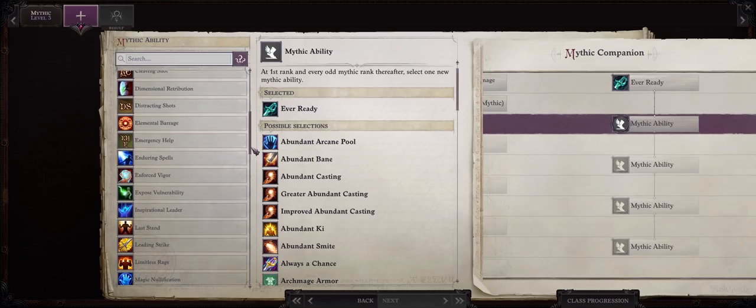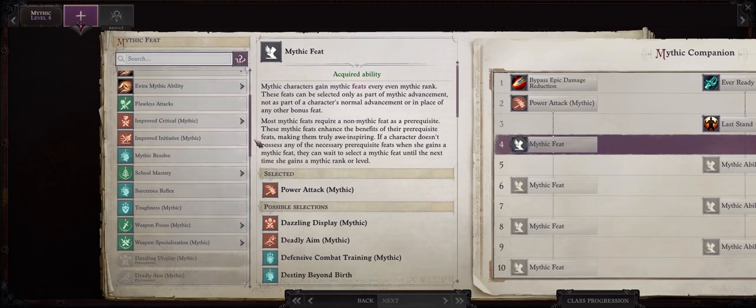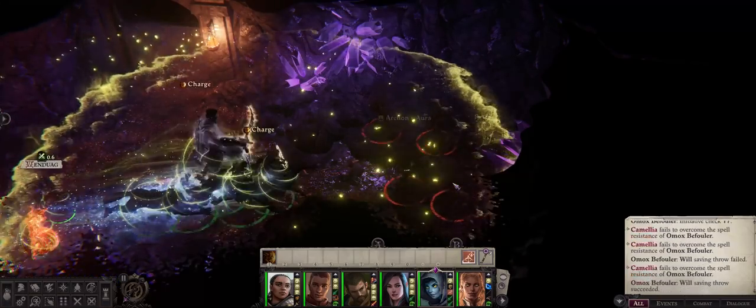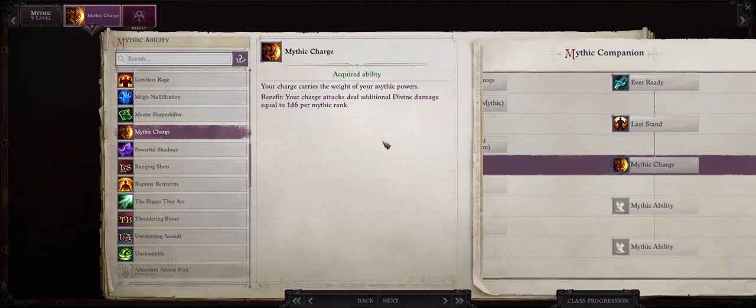For mythic rank 3, since Trevor is a two-handed character who doesn't have a reach weapon and cannot ride, I would go with Last Stand to increase his survivability — this way he'll likely never die. For mythic rank 4, Mythic Improved Critical: Falchion. For mythic rank 5, I would personally go with Mythic Charge, only because I really like charging with all of my characters. I also have a guide linked here on what makes charge such a powerful strategy, including how to catch enemies flat-footed for free hits.